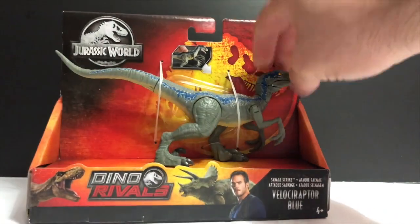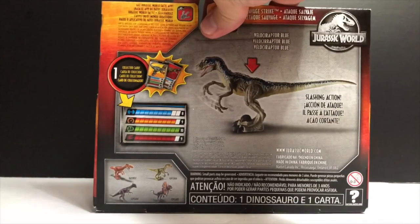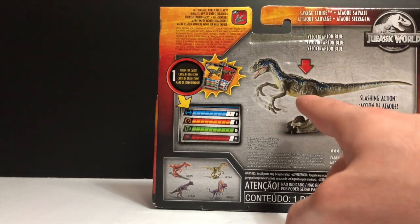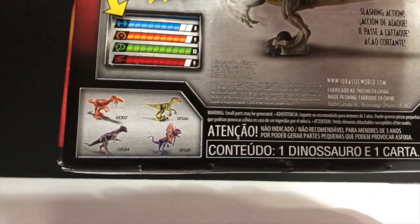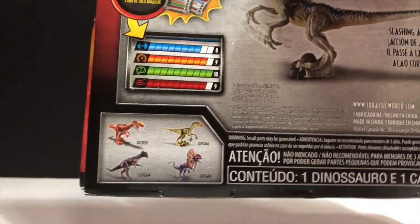Moving on here, as you guys can see the box — we got the standard Dino Rivals packaging, as you guys can tell. And in the back here, you guys can see we have Blue. Now, the difference with this Blue is he now has the arm slashing features, you guys can see right there. Very nice. I've reviewed them all except for the Monolophosaurus, which I will be reviewing very, very soon guys, so stay tuned.